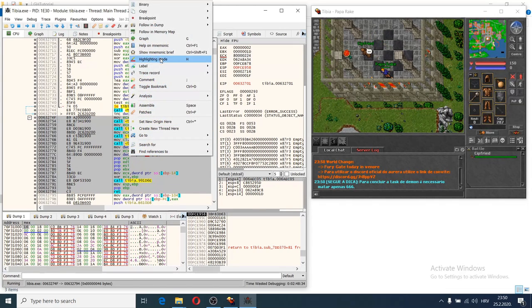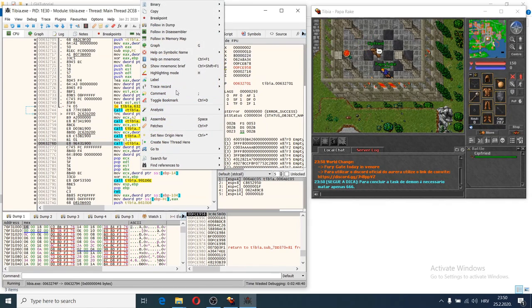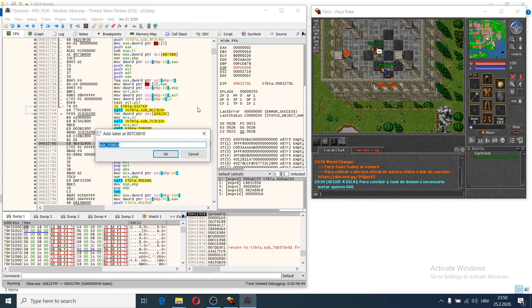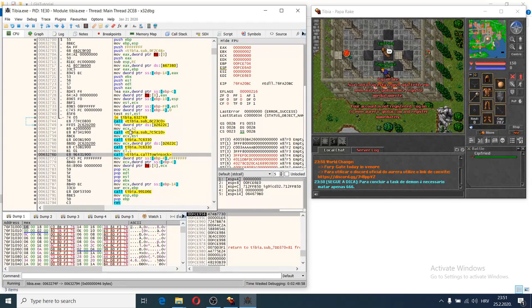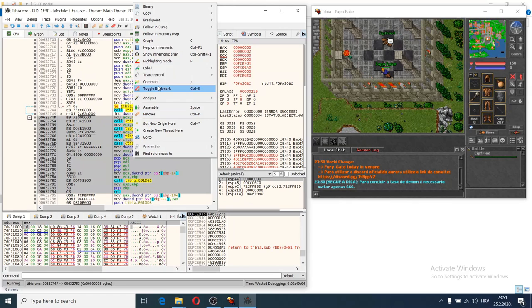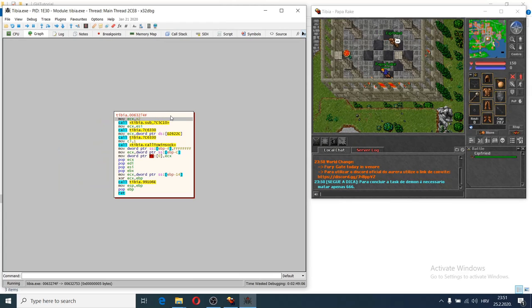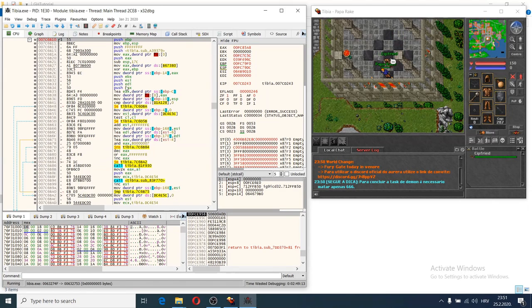I'll put this into a graph. We can add a label and change it to 'call to winsock' because we came from this function into this function — it will be easier to look at. I'll put it into a graph because now we're going to find the attack function.